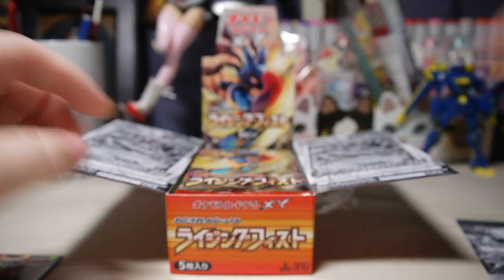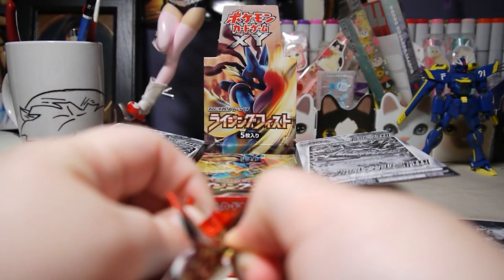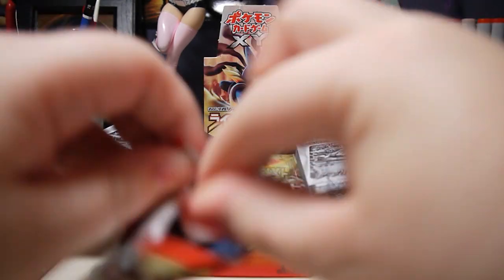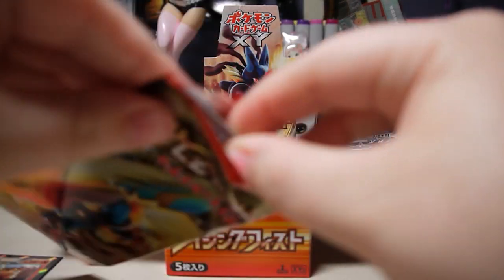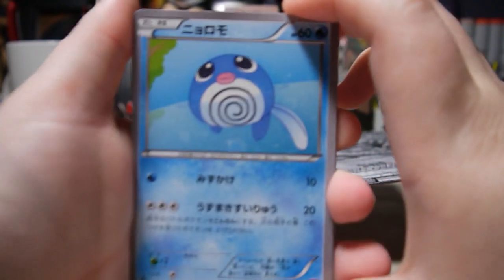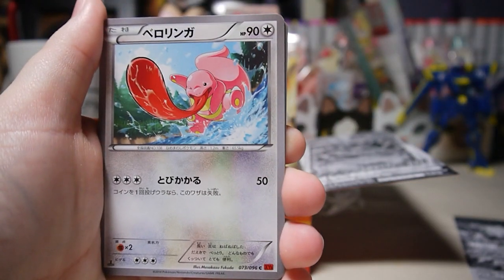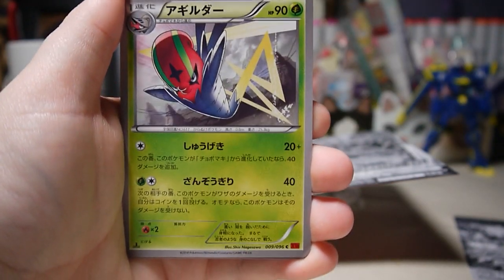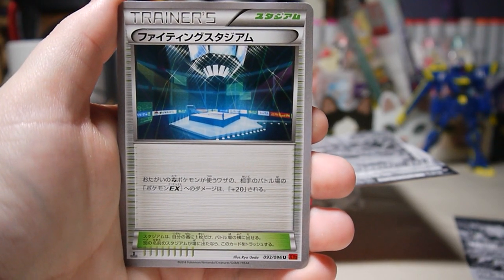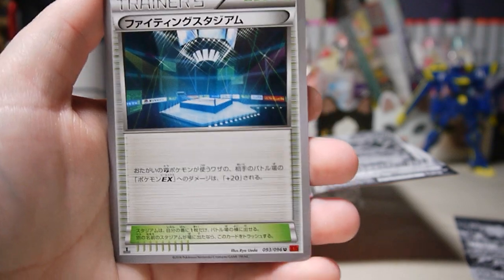Getting the card piles organized for the next pack. We have Poliwag, Lickitung, Sealeo, Leafeon, and a Training Arena Battle Stadium trainer card.